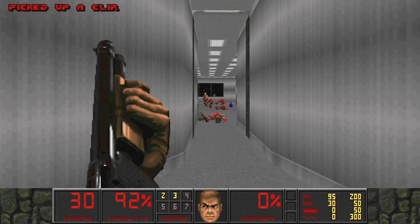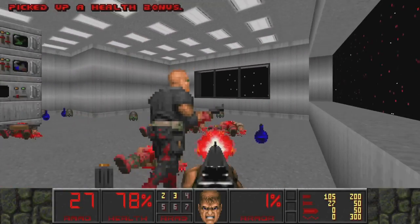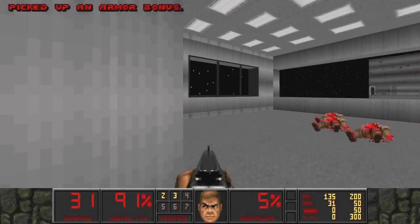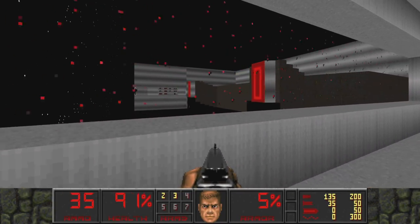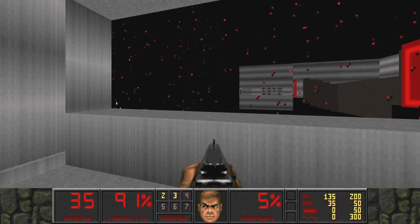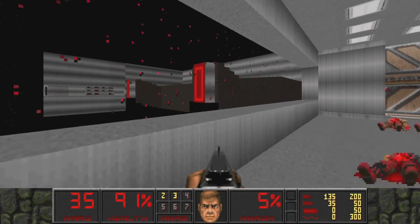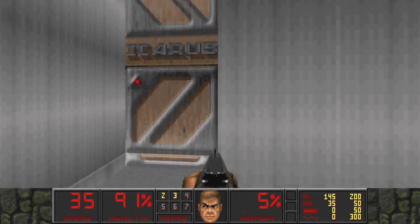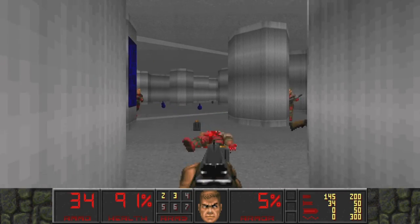One thing is for absolute certain - there are gonna be hitscanners galore around every corner, in your face, in your hair, just everywhere. One thing I really like about this is how many people when they see this actually get the Duke Nukem 3D vibes, in that episode, with how they put this together with the scrolling wall textures and the various lighting effects to make it look like we're off in space.